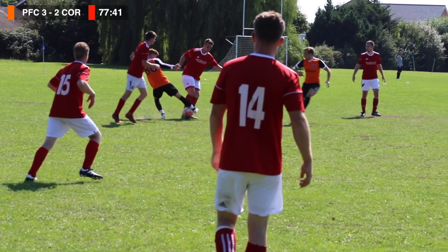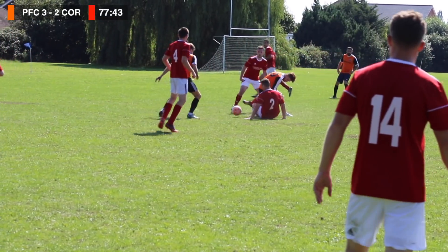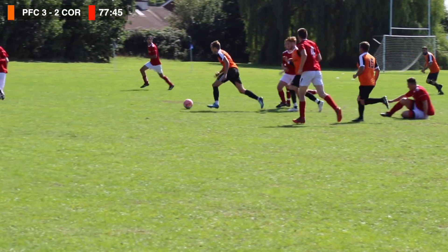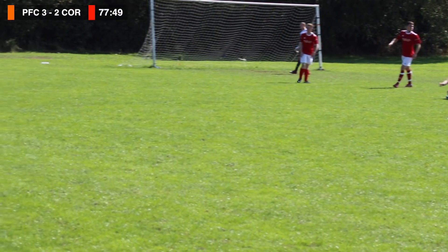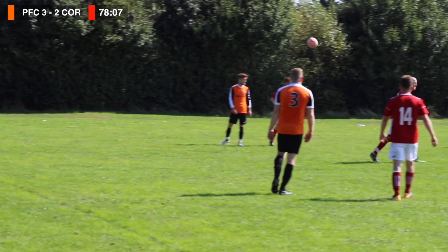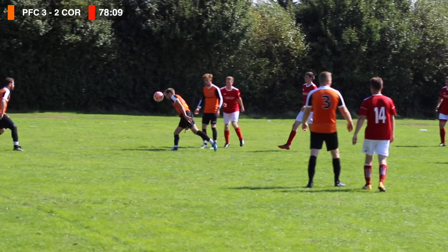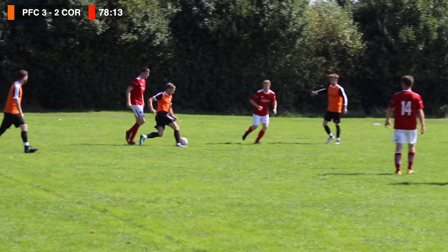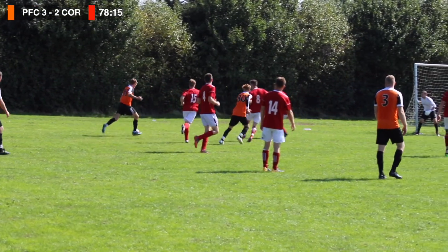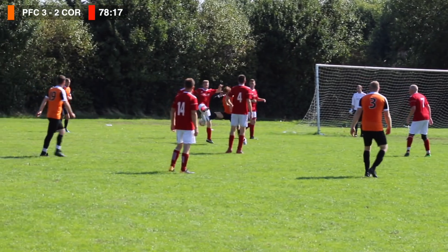Not long after, it's getting a little bit scrappy. Legs all over the show at this point, but we come away with the ball. That man Nubi is shoved to the ground by number eight — nothing given by the referee. Goes out for a throw on this near side, taken by Jordan into the box for Nubi. He goes down again, still nothing from the referee. Nubi gets back up, gets the ball, twists and turns, gets past number four and number 15, looks to put it into the box but that's blocked.